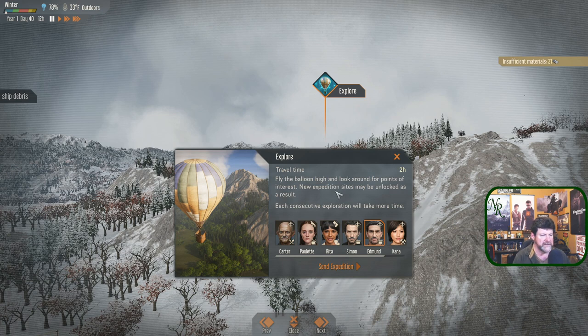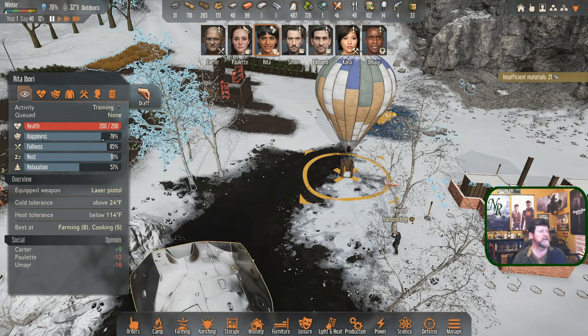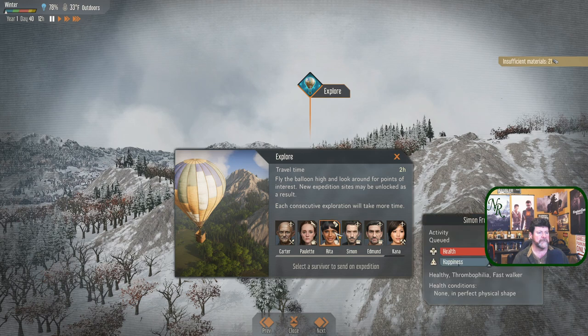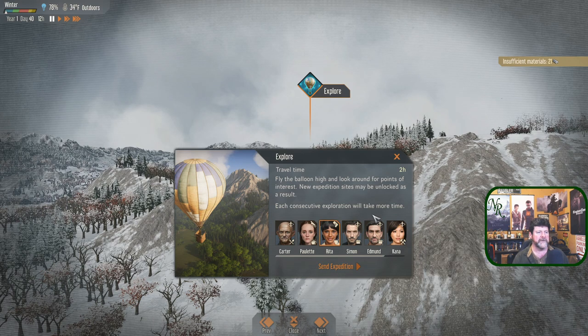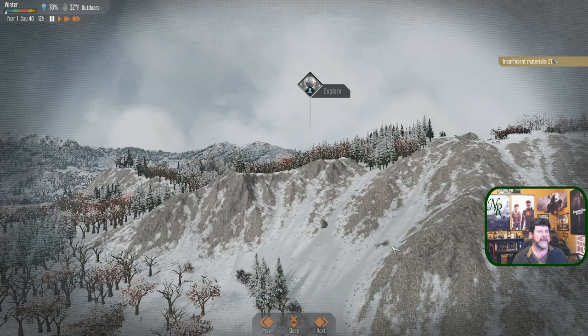Let's do this expedition. Also there's one that says fly the balloon high — new expedition sites may be unlocked as a result, so you're not necessarily bringing anything back, just unlocking other sites. This may not be a physical task. What if we send Rita out and see what happens? Rita, you're fine, you're in great shape. Rita, let's send you out — you've got that perk that gives you a chance of researching something from observing. Both our trees and bushes are not observed yet, so you could get a freebie.